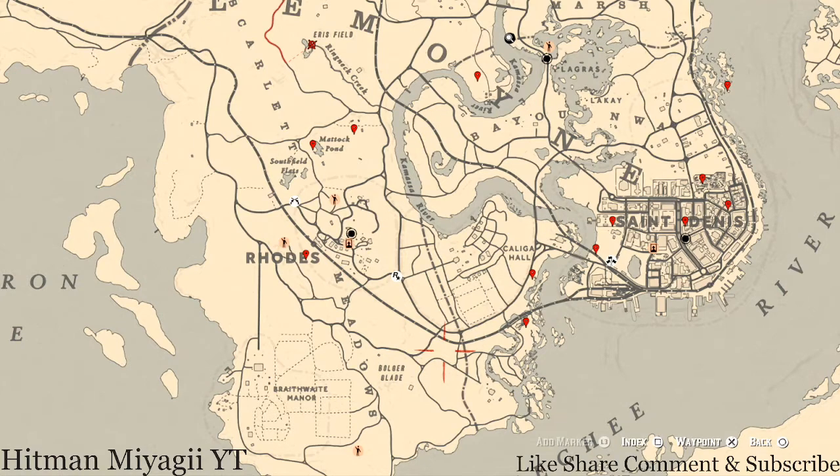Once again, the cycles for today, Saturday July 10th, are: Family Heirloom Cycle 2, All Lost Jewelry Cycle 3, Coin Cycle 1, Arrowhead Cycle 1, Wildflower Cycle 2, Antique Alcohol Bottle Cycle 2, Tarot Card Cycle 3, Bird Egg Cycle 2, and Fossil Cycle 2. Remember to check the description box below — everything is down there: the cycles, a link to a video for the current fossil cycle, and the Twitter and Instagram for the channel.